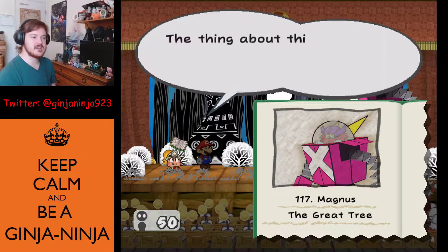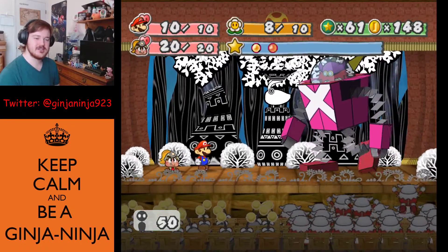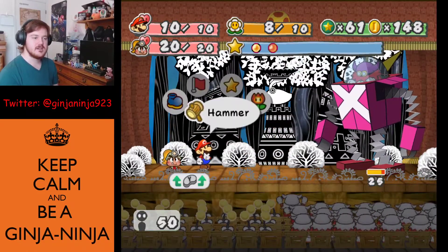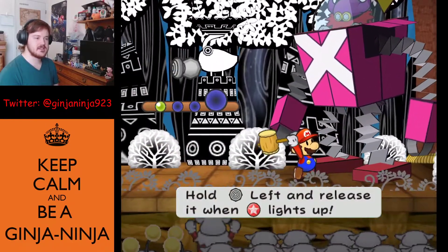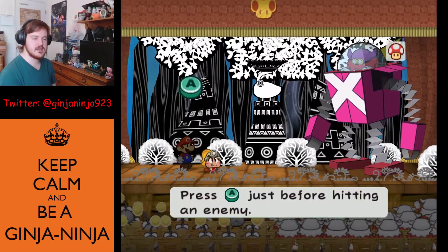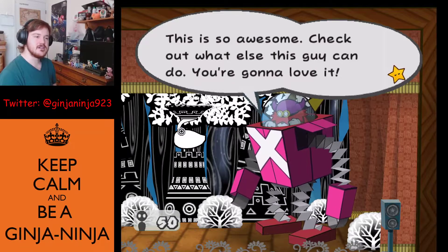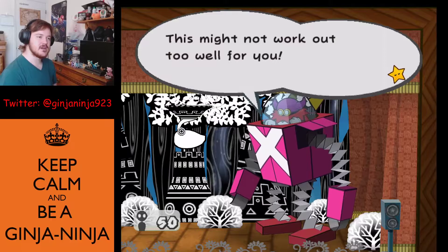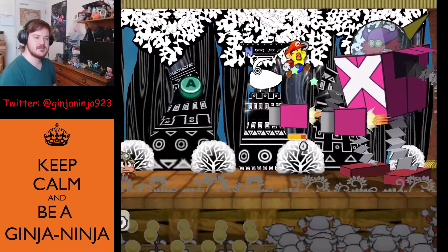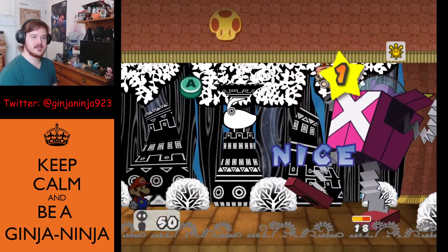Magnus Von Grapple — giant robot built by the X-Nauts; Lord Crump drives it. Max HP 30, attack 2, defense 1. Most effective attack takes advantage of its size — a smothering stomp. It can also shoot rocket fists; those have max HP 2, attack 4, defense 0. Best to knock the fists down fast. Magnus tries to step on us — nope, I apparently remember the timing. The hammer is most effective against enemies with defense. My jumps are actually stronger than my hammer right now since the hammer isn't upgraded.